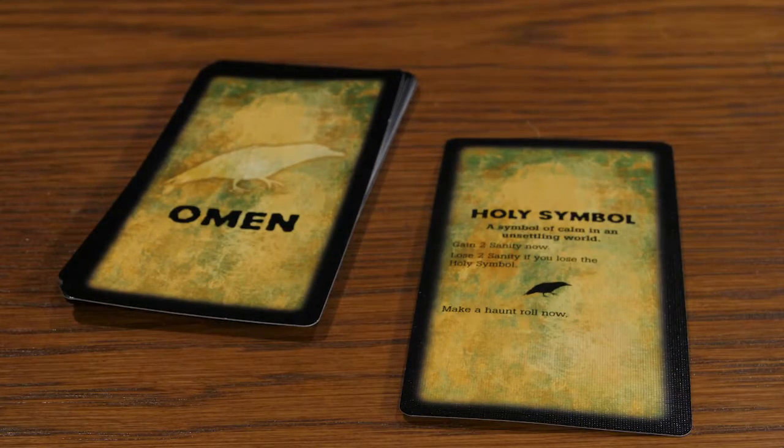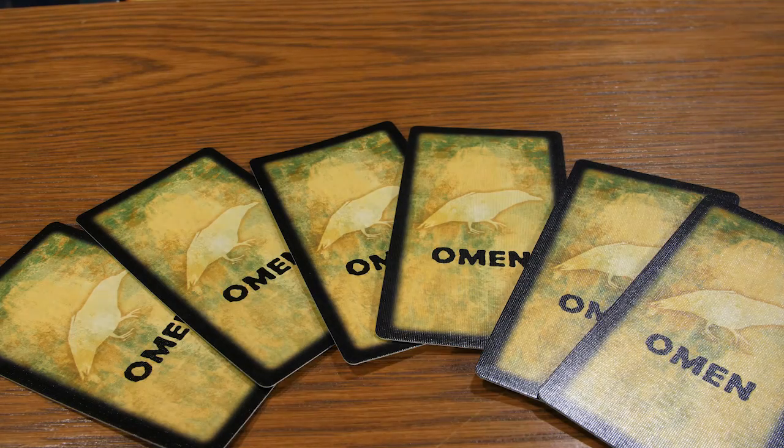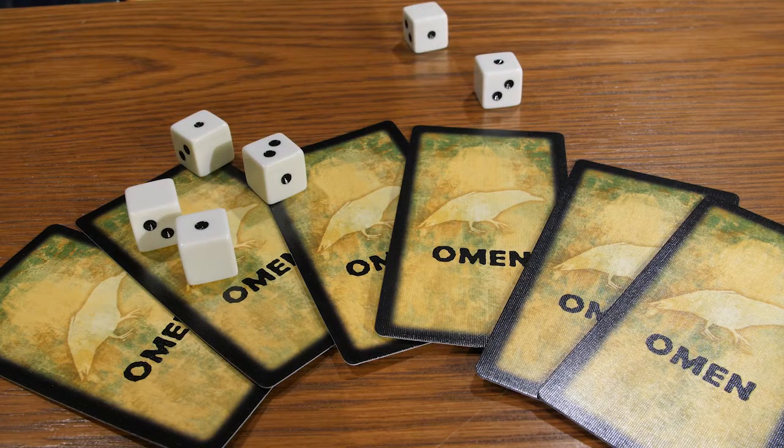The final symbol is a Crow, which means you must draw an Omen card. At first, Omen cards act like event cards — you read the card and react accordingly. However, after the Omen card has been read, the player must make a Haunt roll. If the player does not roll above the total number of Omens revealed on the board, then the second phase of the game begins: the Haunting.